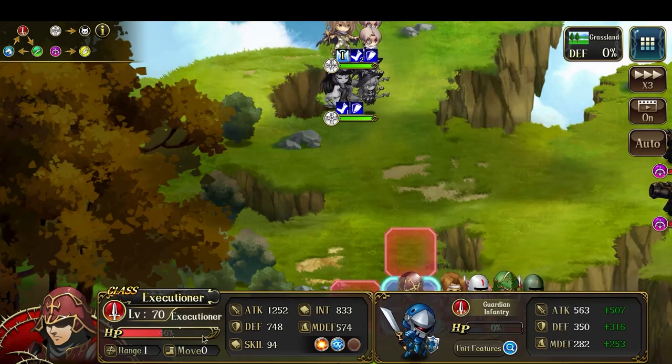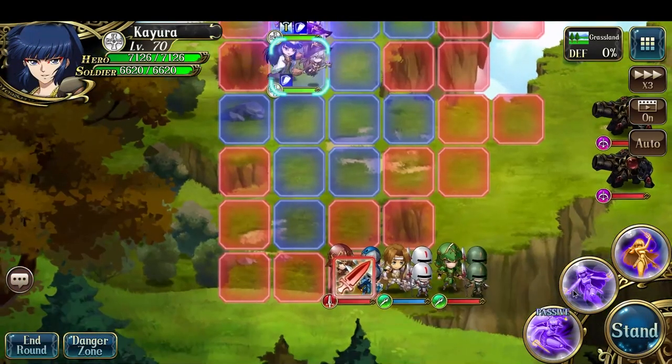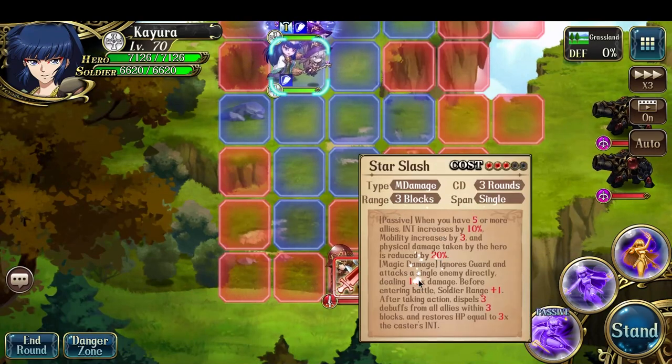For this attack, for example, I knocked down the Executioner to 4179 hit points. In this second example, I'm going to use Magic Shine, which does 1.4 times damage, rather than Star Slash, which does 1.6 times.